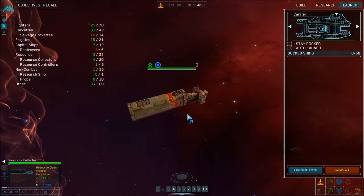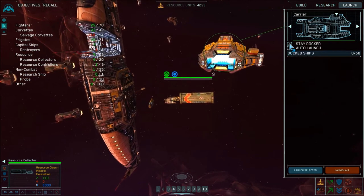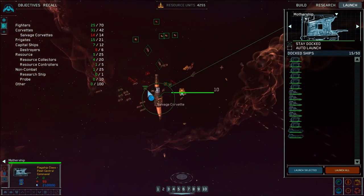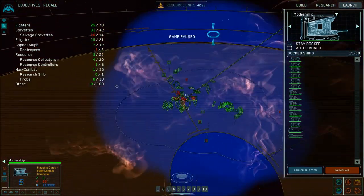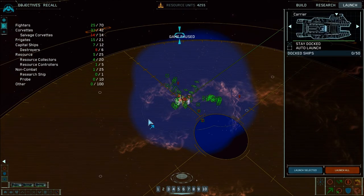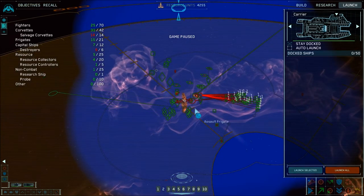What the fuck is this? Resource collector awaiting instructions. Oh it's not on. Docking with carrier. Everybody stay docked just for now. What the hell did those guys come from? Up here perhaps. Group four - I think my frigates are good for fighters. Okay fighters, handle the contact right in front of us.